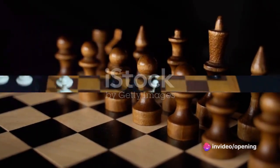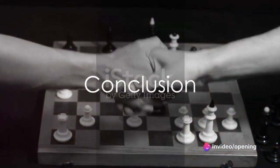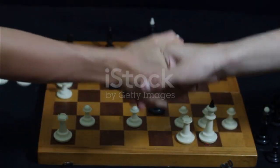To summarize, reaching a 2000 ELO rating in chess involves understanding the rules thoroughly, mastering the opening principles, studying chess tactics and strategies, playing and analyzing many games, and maintaining a positive mindset. It's a journey of continuous learning and improvement. So, set your sights on that 2000 ELO rating and embark on your chess journey today.